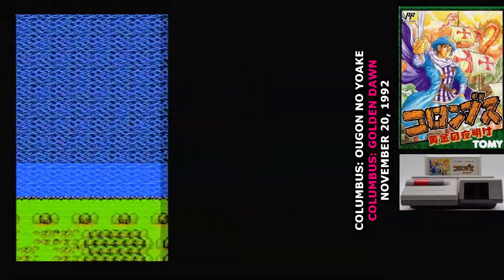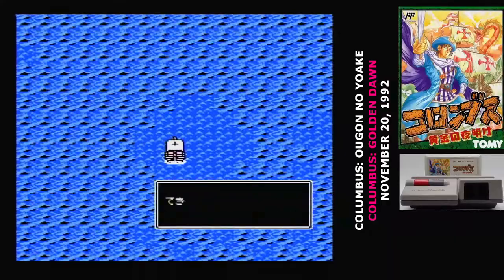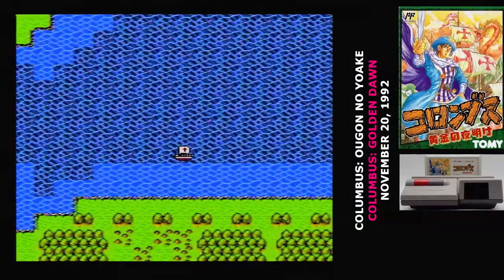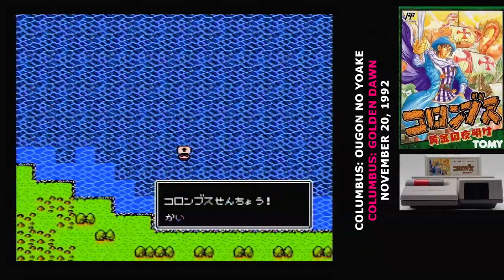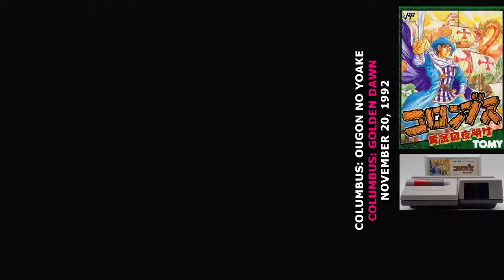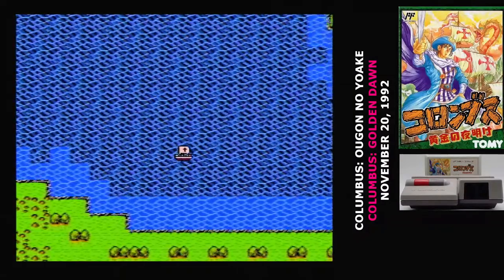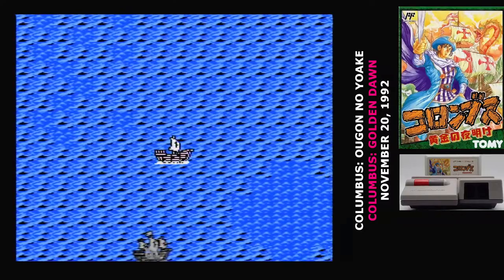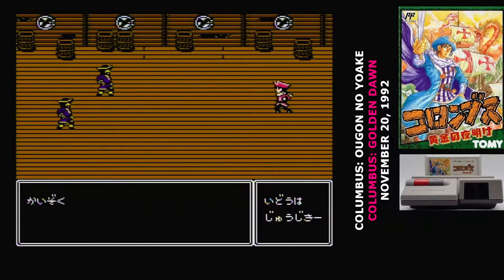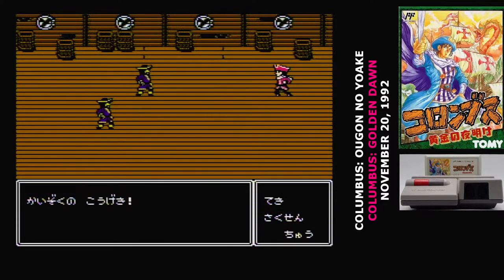And that's as far as I got in Columbus before I had to stop. From here you really get into recruiting crew members and exploring Europe. I can't say that Columbus Ogon no Yoake is completely unknown in Japan — I could actually find videos of people playing this one — but it seems like the few people who do remember it mainly remember it for being a bad RPG. Setting aside the subject matter, this one is just packed with bad ideas. I appreciate wanting to do something different with the combat, but this just doesn't work. And sailing is just a miserable slog with how often you're stopped. There's just not a lot of fun to be had with this one.